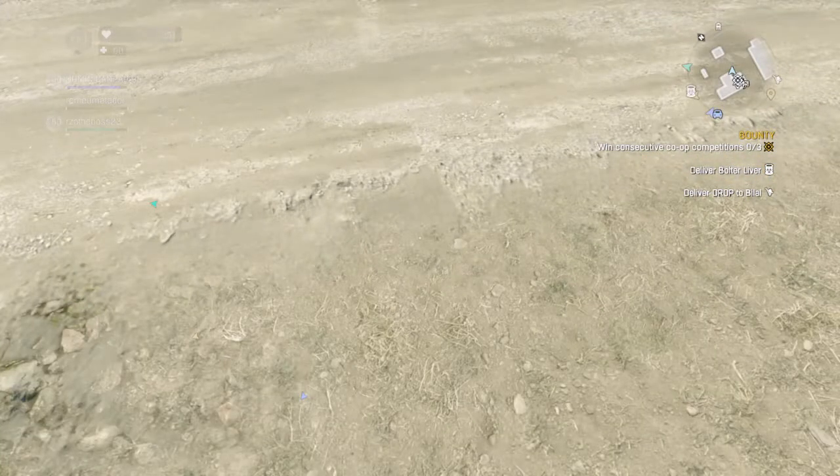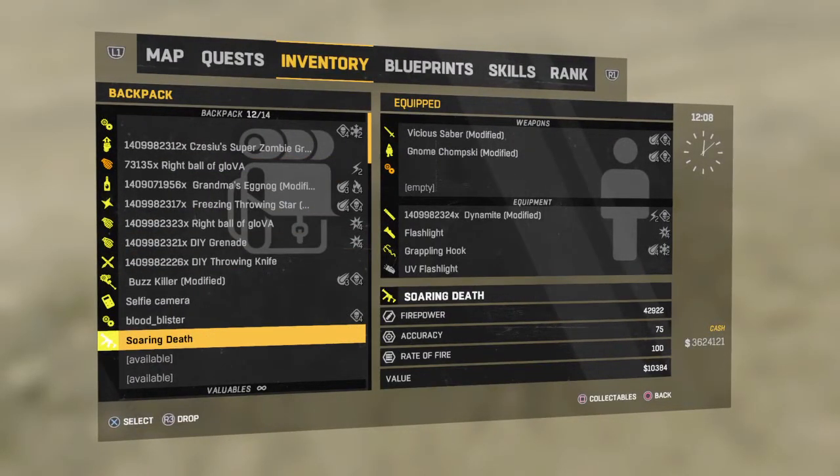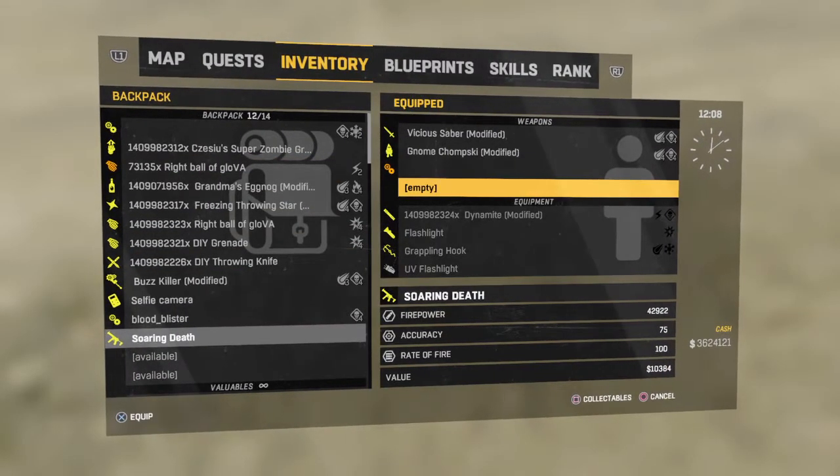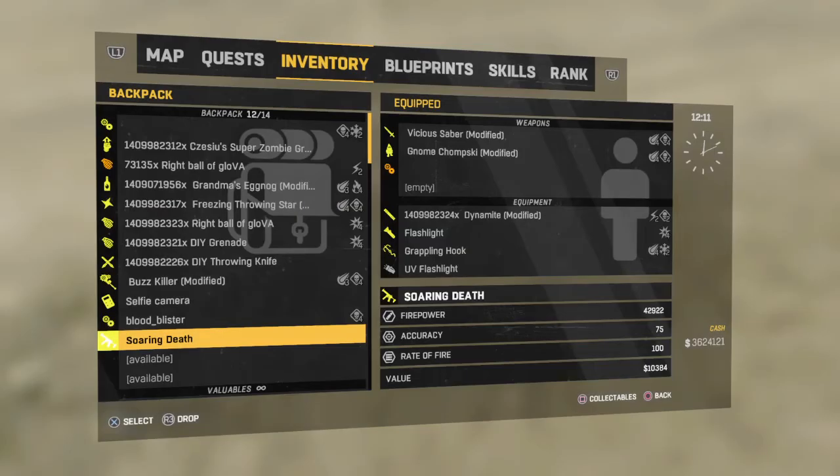Now watch, I'm gonna grab a weapon that I can't use. Let's say the Soaring Death — this gun just came out, it's modded, it's unlimited — I'm gonna put it over here in my empty slot. You see how it says you can't use this item because you don't have the required additional content? So what you want to do is drop the weapon you want to use. In this case I want to use the Soaring Death, so I'm going to drop the Soaring Death.